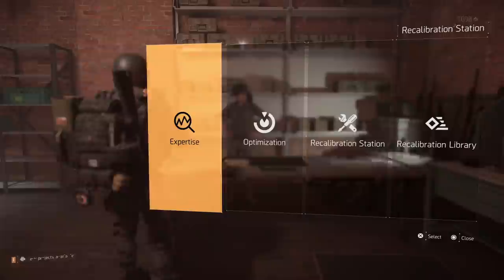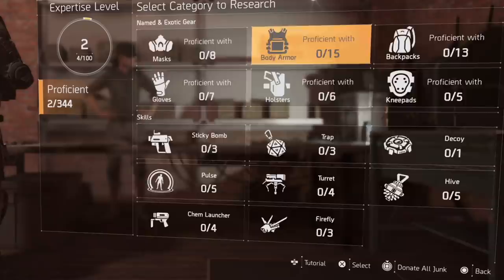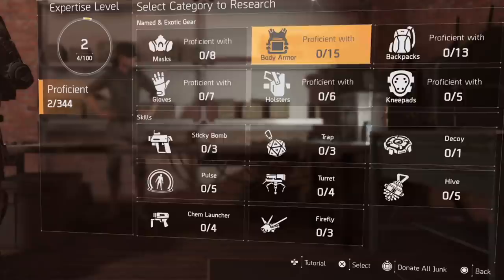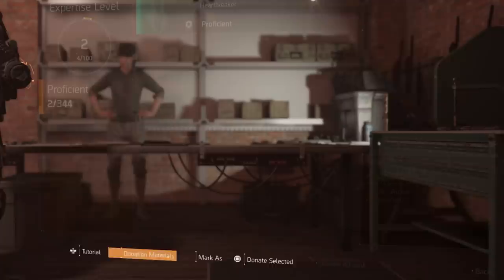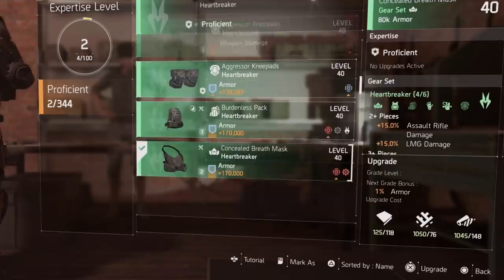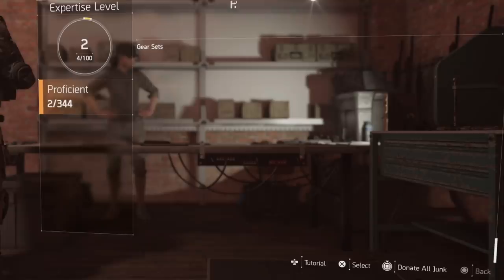If you head over to the recalibration station, you'll see the library, the station itself, the optimization, and now you have this new section that says expertise. You have your gear, your weapons, your skills, your brand sets, and your green builds. I am currently expertise level two, so the highest level I can push my pieces to is level two. The first level is proficient, which is once you get past rank 10, then expertise one, and expertise two is my current max. I need to become proficient on more items — I'm currently proficient on two out of 344 different items.